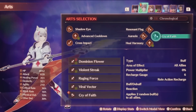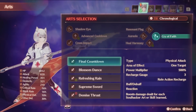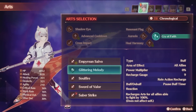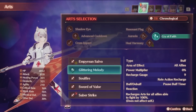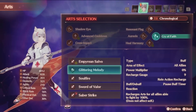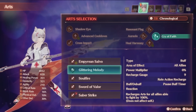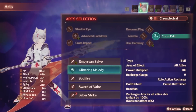But wait, there's more! Cry of Faith is certainly a fantastic talent art, but there's another potential talent art you can earn as a master art from the Troubadour class which is also an extremely strong option: Glittering Melody. Upon using this art, you will restore all arts for all allies by 100%, so every party member can use their arts instantly again. Furthermore, it inflicts every ally with the Pause Buff Timer buff, and since it's the talent art and not Resonant Flag, it can reapply the stasis buff every time it's used.